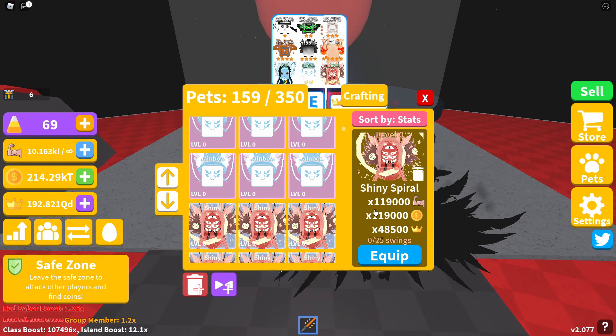Starting from the top island — the Shiny Opal has pretty decent stats: 119,000 strength and coin boost and 48,500 crowns. If you keep that evolution and max it out to level 100, you'd get double the stats — just under 100,000 crowns and just under 240,000 strength and coins. Pretty decent for just a shiny.